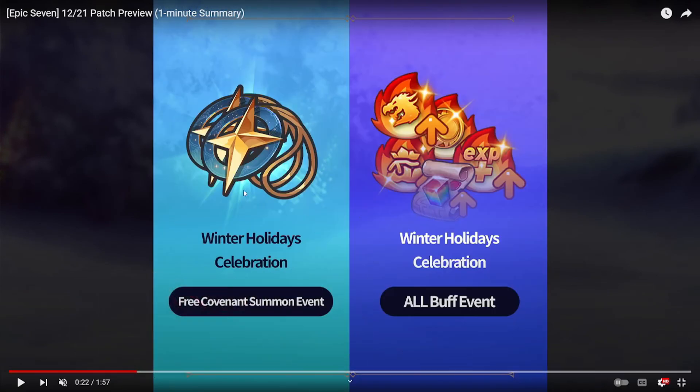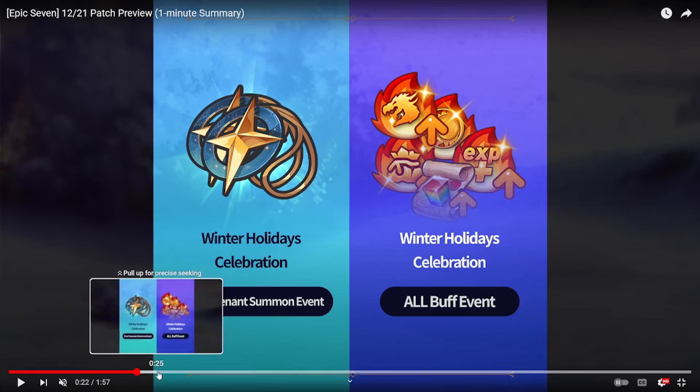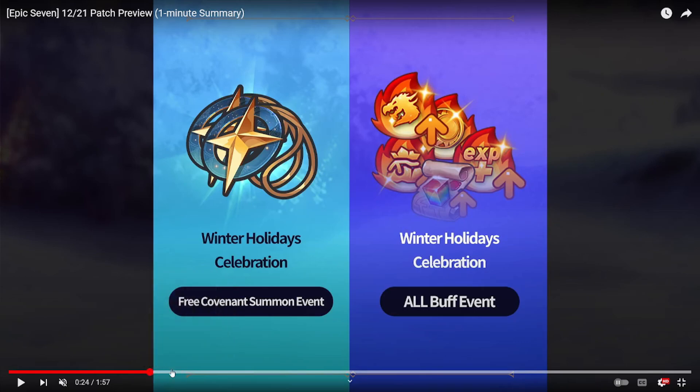We also have the free covenant summon event — I believe it's a seven-day, eleven-summon event, so you get 77 summons in total. For winter holiday celebration, we're probably going to get two buff events this winter instead of just one every month, because we have a lot of holidays coming up.